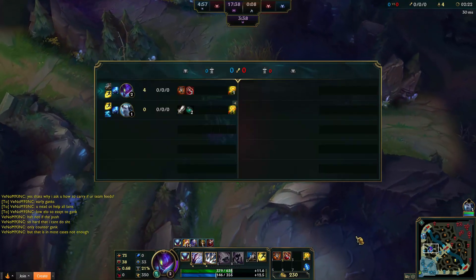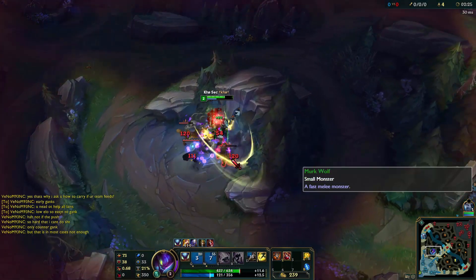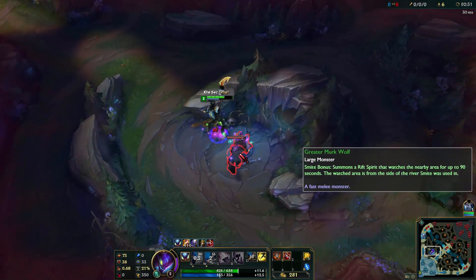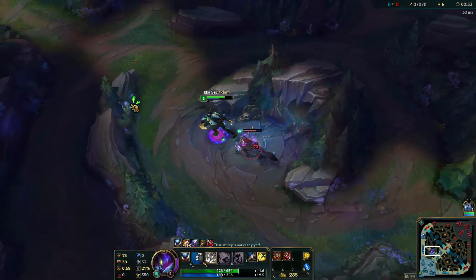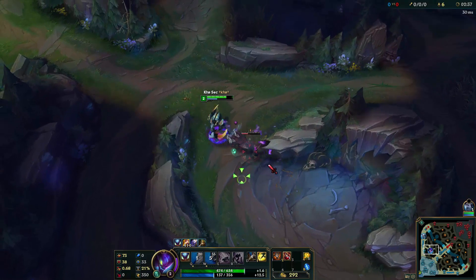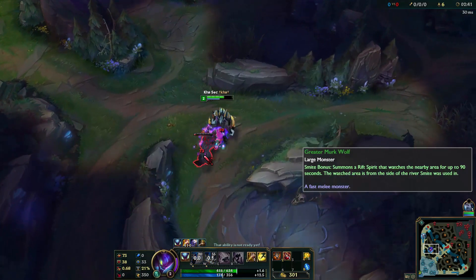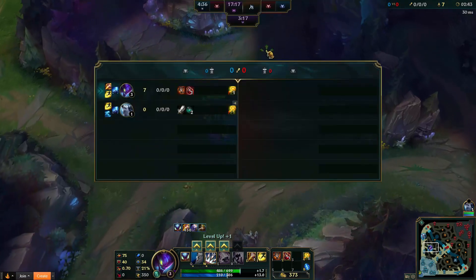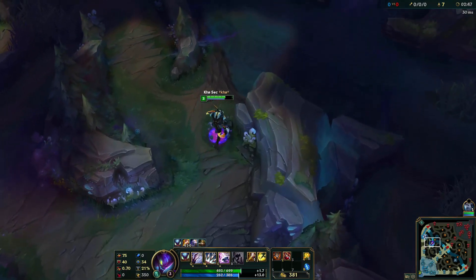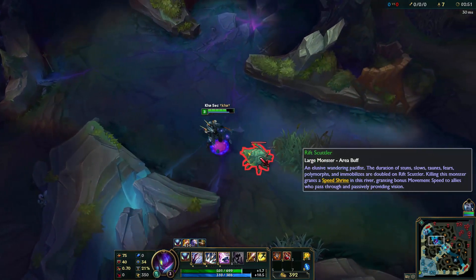After clearing the blue, you go to the wolves. You clear the wolves because this will give you level 3, and you get the option to either gank top or mid. I feel like ganking bot early game is quite hard with Kha'Zix — you're still pretty squishy, and if they have someone like Jhin who is popular now, you might die if you don't play right. So here you can either go top or mid and get a gank pretty easily. You can just blow a flash and it's worth it.